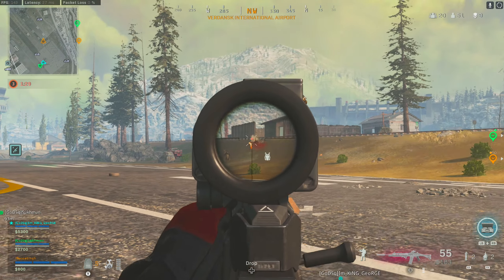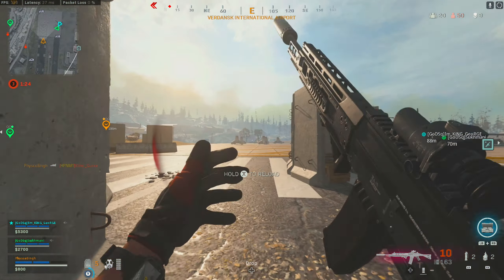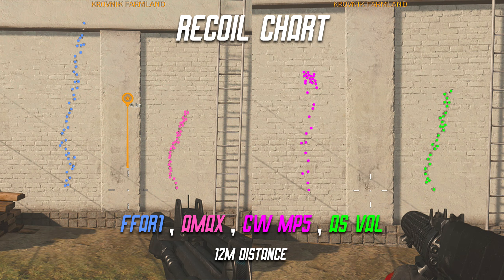When considering any weapon you need to take into account the recoil pattern. For consistency we kept the colours the same as the TrueGameData website — the FFAR is on the very left in blue, the AMAX is in the lighter pink, then the Cold War MP5 is in the second pink colour, and the AS Val is in green.